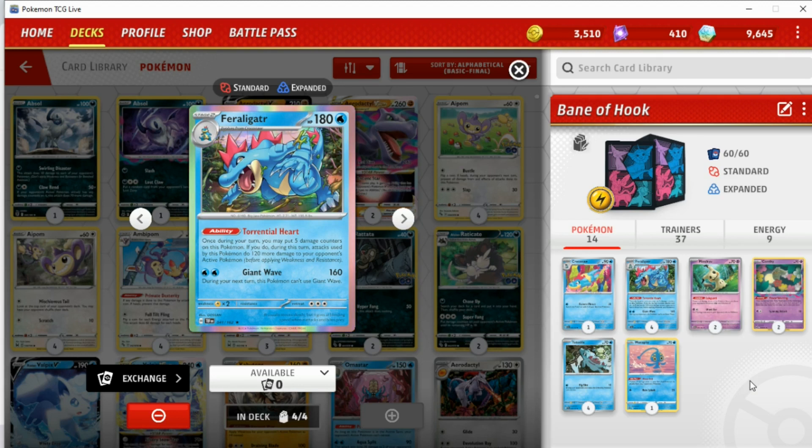You could use Maximum Belt to KO much bigger Pokemon, but I've not included Maximum Belt in this list because I wanted to focus on a more budget-friendly variant. I'm not playing any A-specs or anything like that. I also tried to avoid playing Palkia at first — I'll probably try out a Palkia variant at some point, but Palkia is a V-Star and it's going to cost a bit. But Feraligatr — a very cool card.